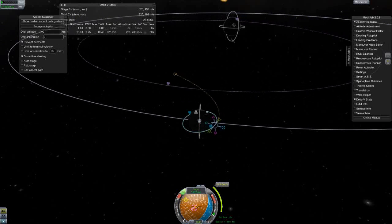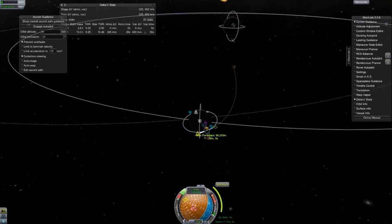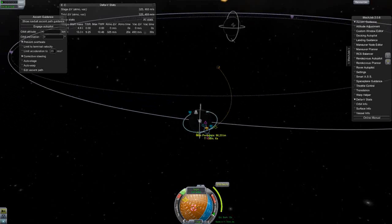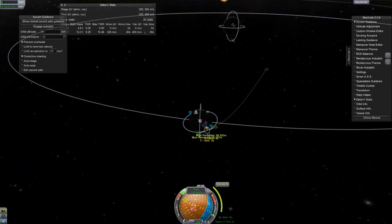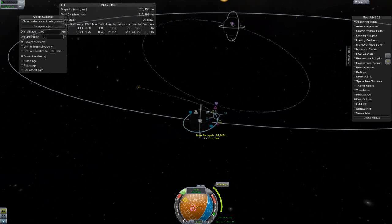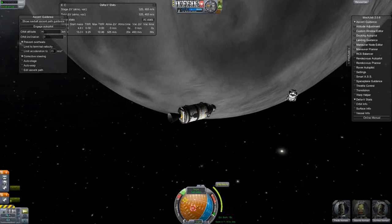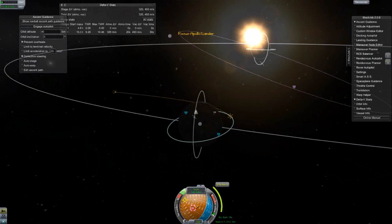Let me check. There's our periapsis — I want to set it directly on a course back home for a direct re-entry, because I only have 30 seconds of burn in this engine. That's not a lot of delta-V, and if I try to establish a proper orbit first, I won't have enough fuel to do it. So let's fine-tune this — that seems to be a direct course.